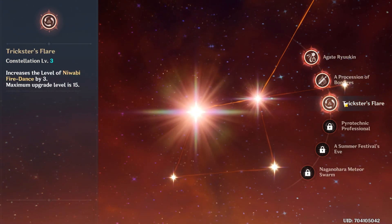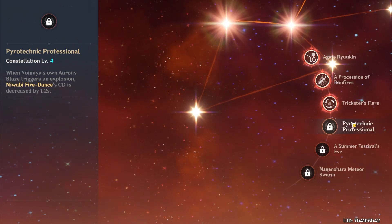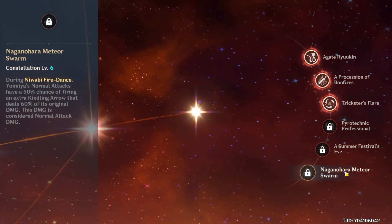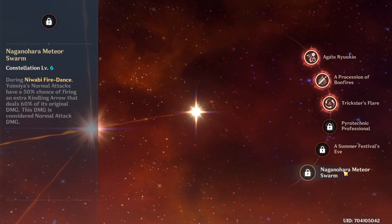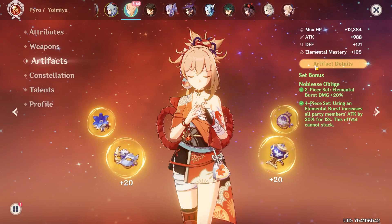For C2, it gives extra pyro damage when Yoimiya crits and can be triggered off-field, so it likely works with marks from her burst — if the mark crits, she gets extra pyro damage bonus, so the next mark probably does more damage. C3 gives levels to your skill. C4 reduces the cooldown of your skill by 1.2 seconds every time you trigger her burst marks, which can reset the cooldown pretty fast — making her viable as a quick-swap DPS where you use her skill, swap, proc the marks, then swap back with the skill ready. C5 gives levels to your burst, and C6 is extremely strong: every normal attack has a 50% chance to fire a homing arrow dealing 60% damage, sending her DPS through the roof.